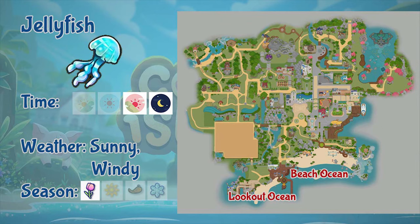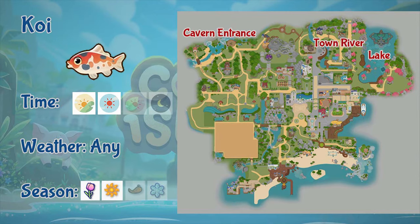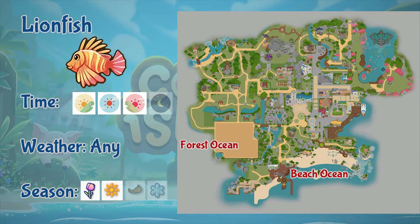Next is the jellyfish. You can fish jellyfish in the lookout and beach ocean, during evening and night time, in sunny and windy weather, and only in spring. Next is koi. You can fish koi in the lake, cavern entrance, and the town river. You can fish it during morning and afternoon, in any weather, but only during spring and summer. Next is lionfish. Lionfish can only be found in the forest ocean, from morning to evening, in any weather, but only in spring and summer.